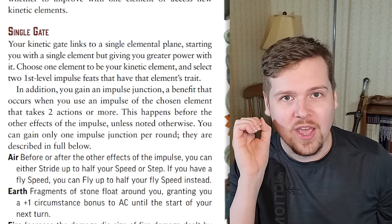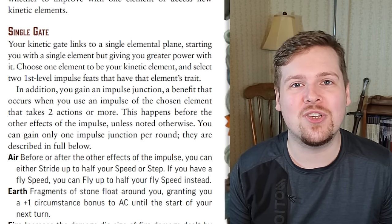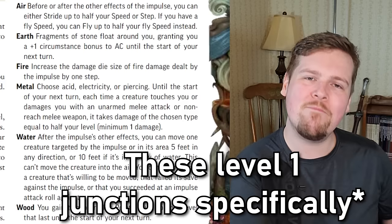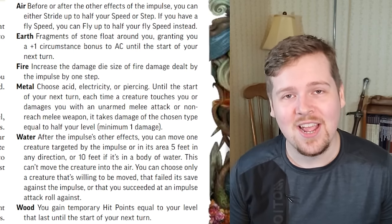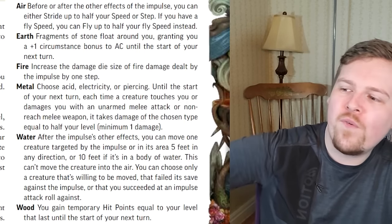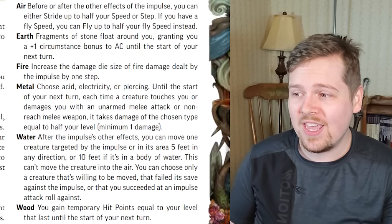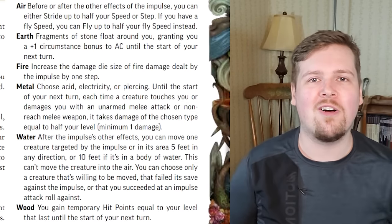However, as a single gate kineticist you also get a unique starting elemental junction. A junction is a simple passive effect that automatically happens when you use an impulse feat of two actions or more. So if you choose air as a single gate kineticist, you get to activate the air junction whenever you use an air impulse of two actions or more. Before or after the other effects of the impulse, you can either stride up to half your speed or step. If you have a fly speed, you can fly up to half your fly speed instead.